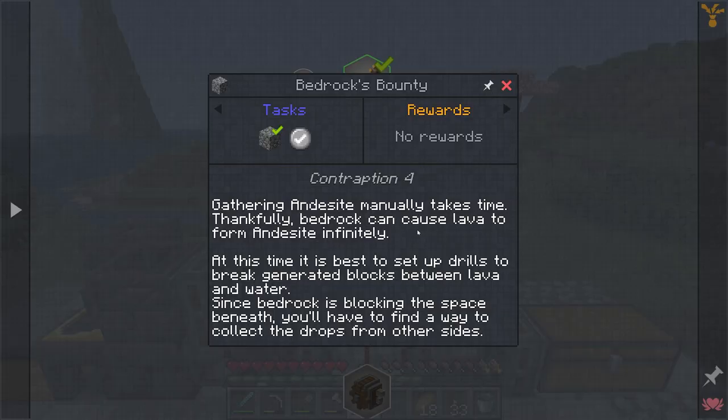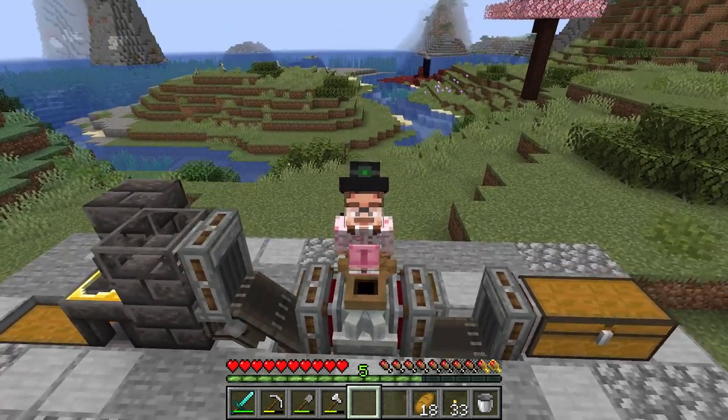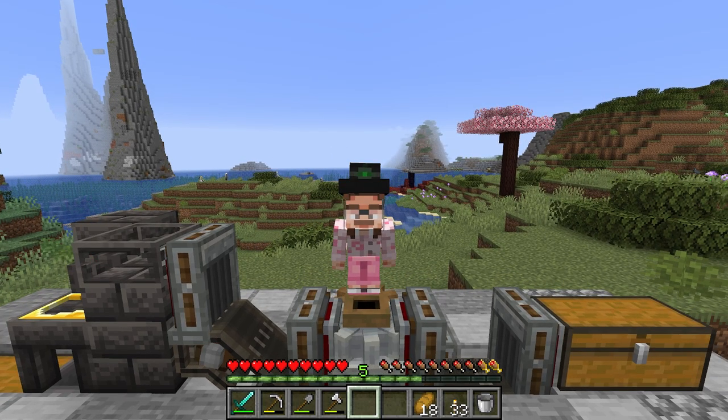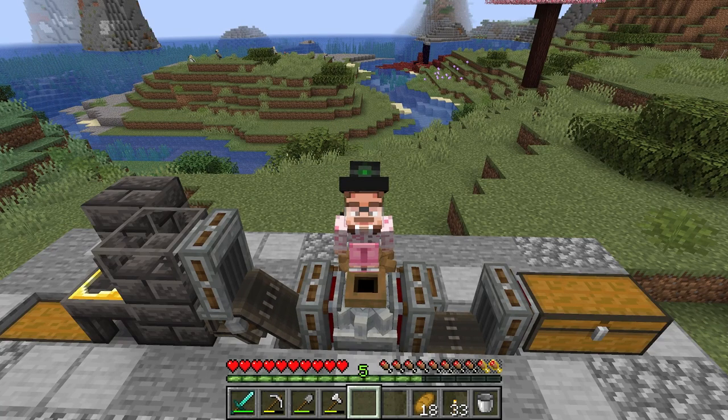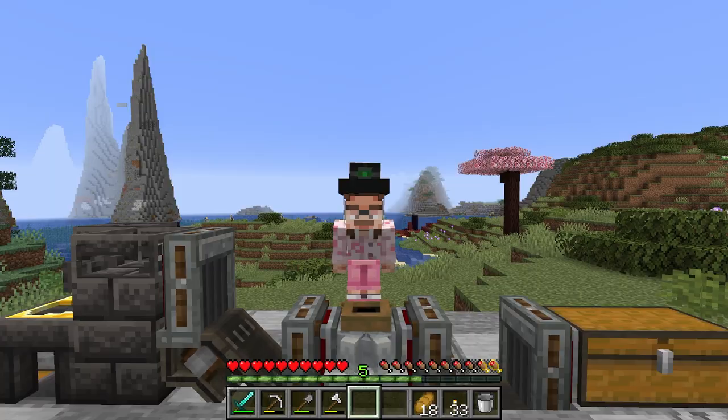Gathering and Decite automatically requires you to make a cobblestone generator above a block of bedrock. If you do that, it will generate andesite cobblestone. So we're going to need a few things to make that automatic, and I've got a few ideas on how to get down to bedrock cleverly.